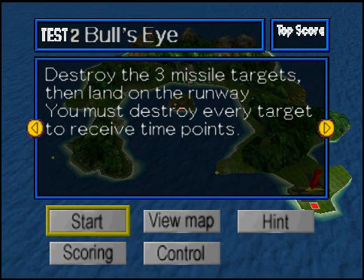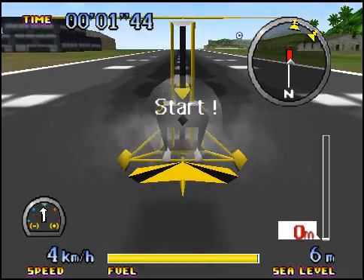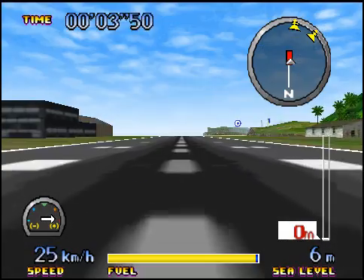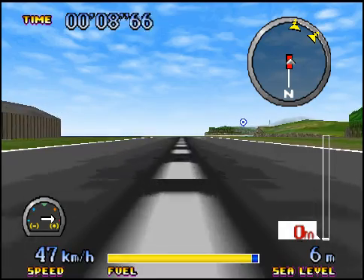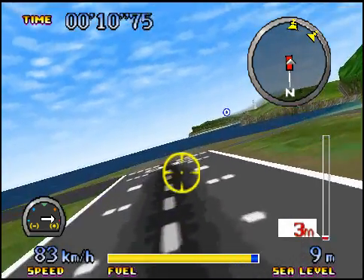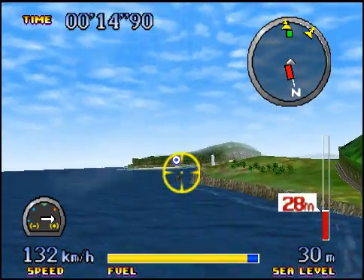Bullseye — destroy the three missile targets, then land. Let's do that. The first missile shooting stage. We are actually at the same airport here. Let's get ourselves up. I will be using this viewpoint to get myself a better view of those targets.